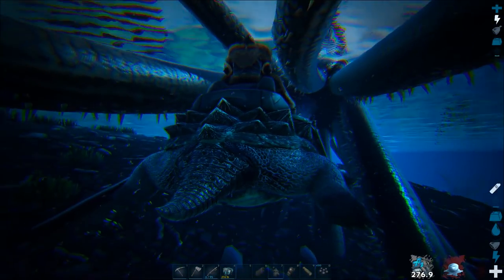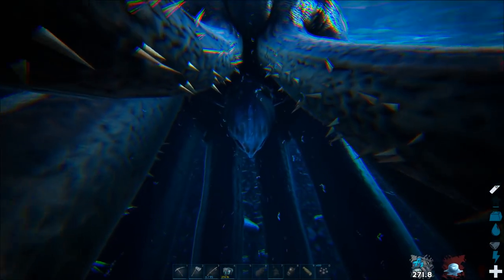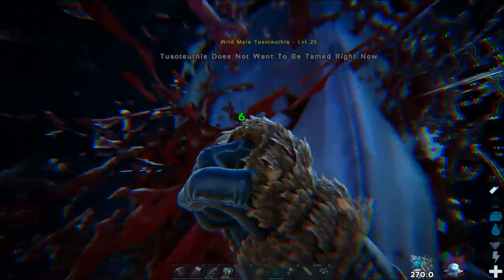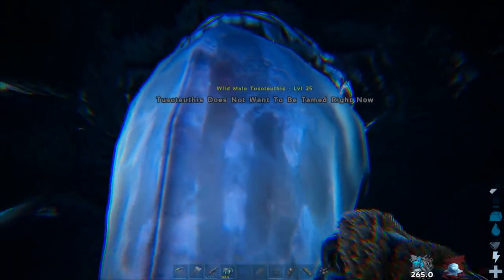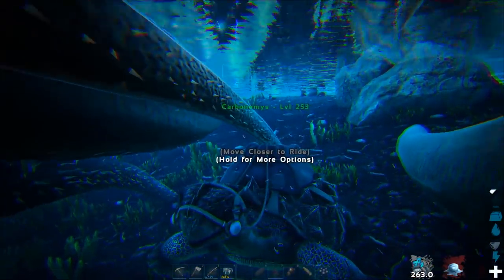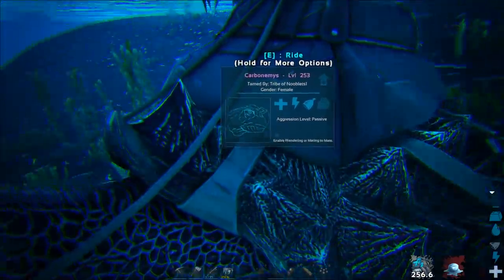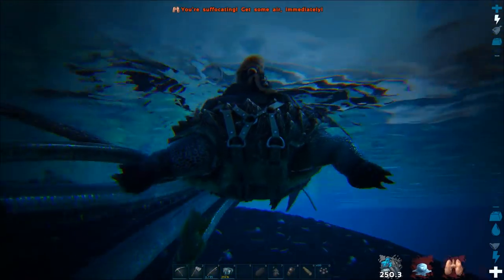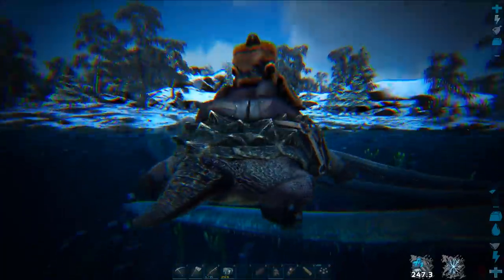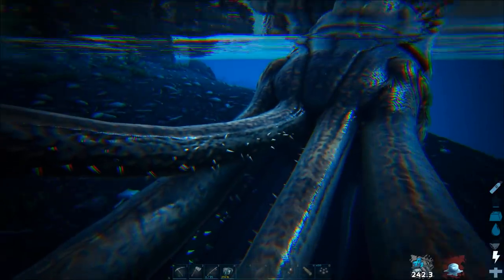Now the squid may or may not attack. If it doesn't, just go to its beak and punch it — that should get it to grab the turtle. I need to reposition here and try again.